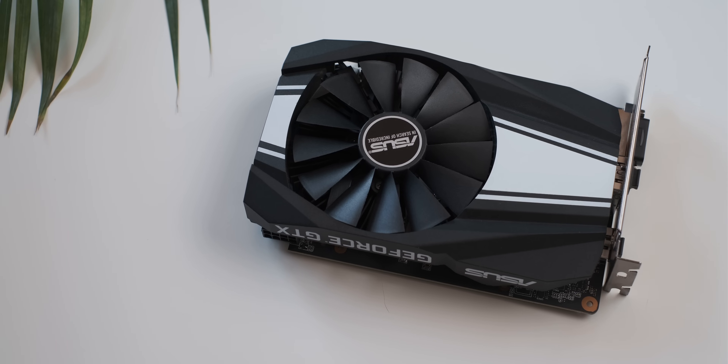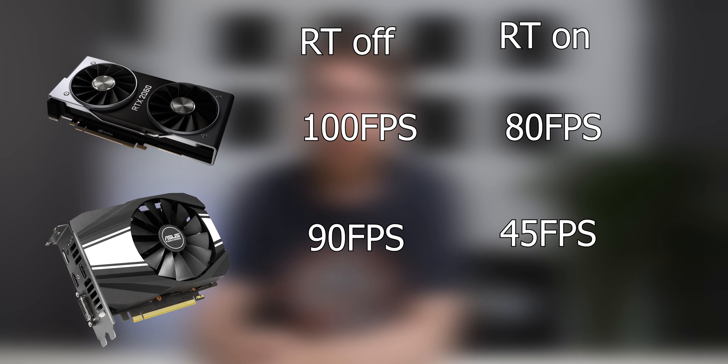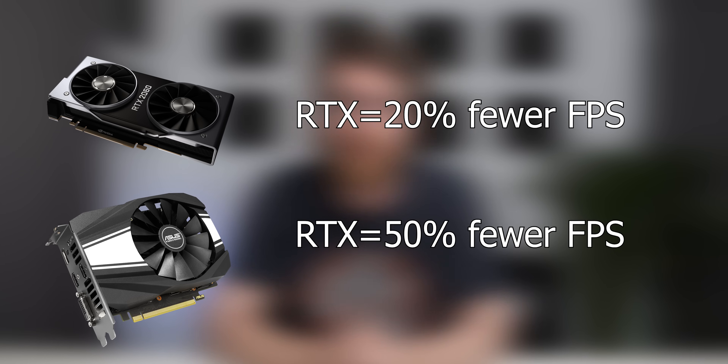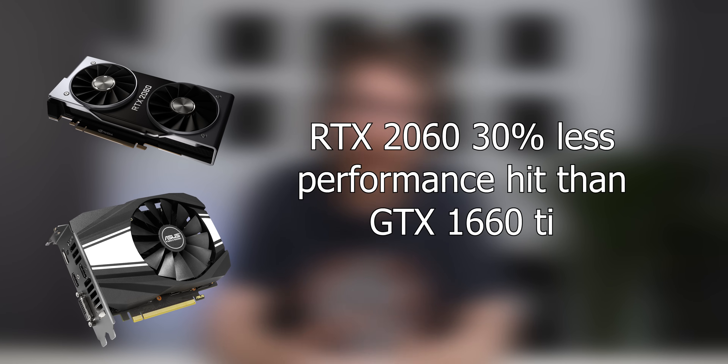In other words, is the minimum according to NVIDIA actually enough to make a difference in ray tracing performance? How I'm going to test this is by running all of the games with ray tracing settings off and then with ray tracing on on both graphics cards, then calculating the percentage performance difference between the two runs and comparing the cards that way.